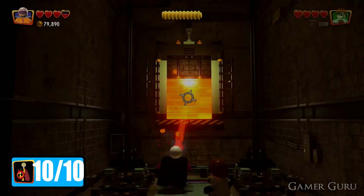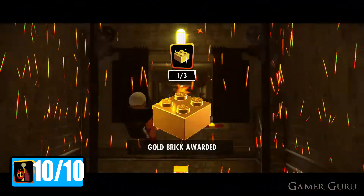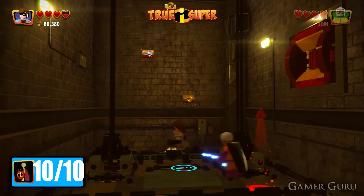For the 10th and final collectible, we need to get to the area where we knock the elevator down, and here instead of continuing forwards like we're supposed to, we want to use Elastigirl to stretch through the vent, and here we're going to find the 10th and final minikit of the level.